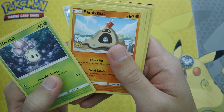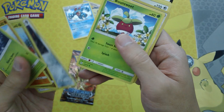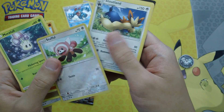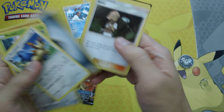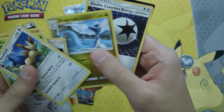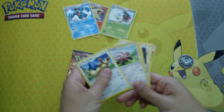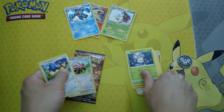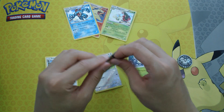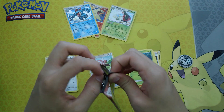Let's see what we have. We have a Morelull, Sandygast, Dratini, Alolan Diglett, Bonsly, Stufful and a Stufful, Metal Energy, Dragonair and a Double Colorless Energy. Nothing really out of that pack — kind of saw that coming when I was looking at the code card, but that's alright. I usually expect to get nothing out of these types of openings anyway.